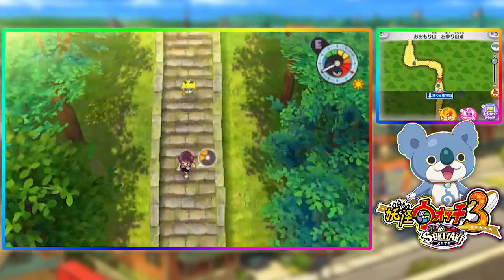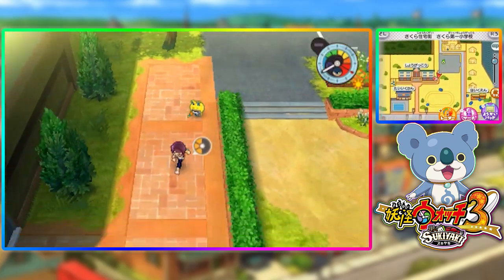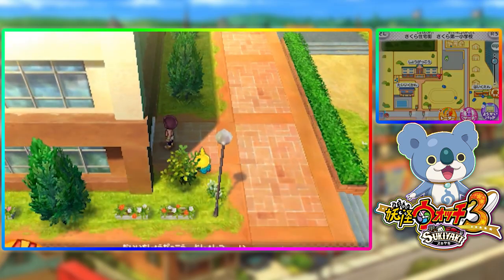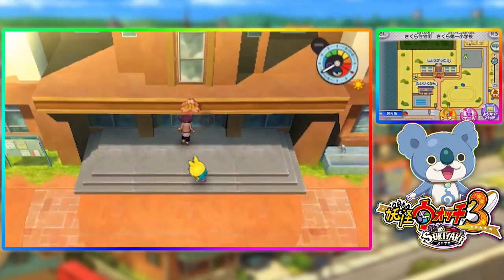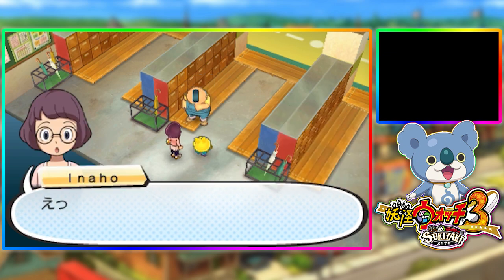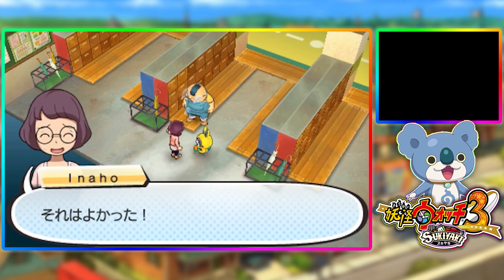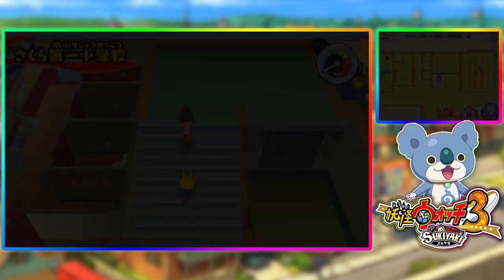Running down the stairs, going over here. I know there are those sparkling things on the ground and I would pick them up, but I've got to get to the school. We've spent too much time on the Crank-A-Kai. Here we go. What? Do I have to use the front door or something? I guess so. That was odd - that was definitely odd, to say the least. I don't know why it didn't let us go through the side door, despite it showing the arrow specifically at the side door.